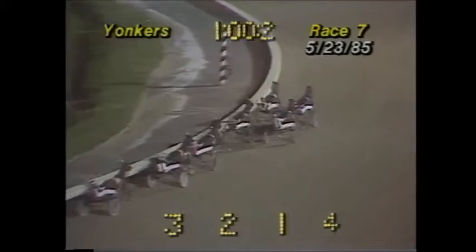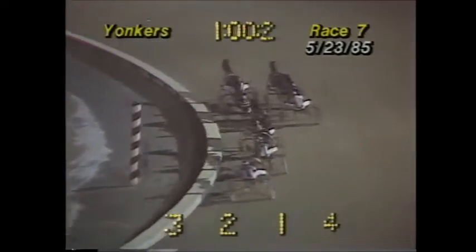Around the clubhouse turn for the final time, Spin Easy Time maintaining a length advantage. Basheert up on the rim second. Max's Image along the rail third. Base Spec alongside fourth. Flash Jack on the rail fifth. PT Jetliner moves to the outside sixth, gap at two lengths. The Emperor seventh. Down the back stretch, Spin Easy Time on the inside hangs on to the lead.